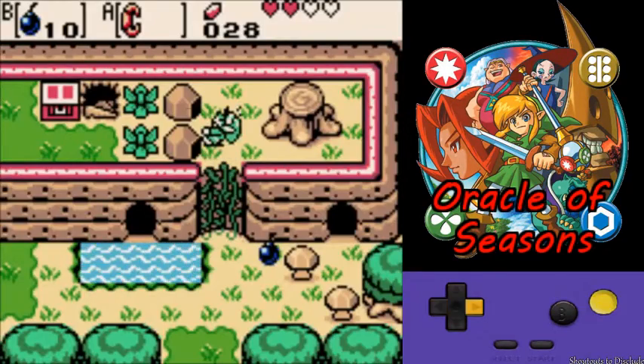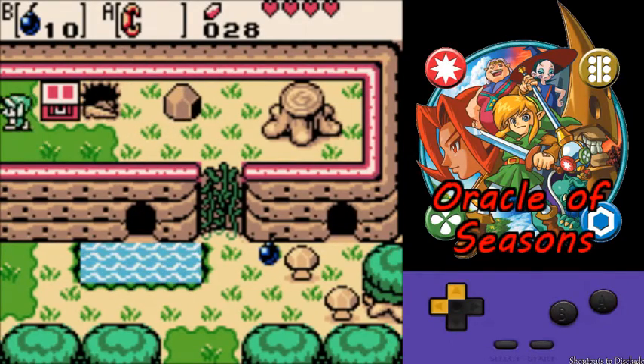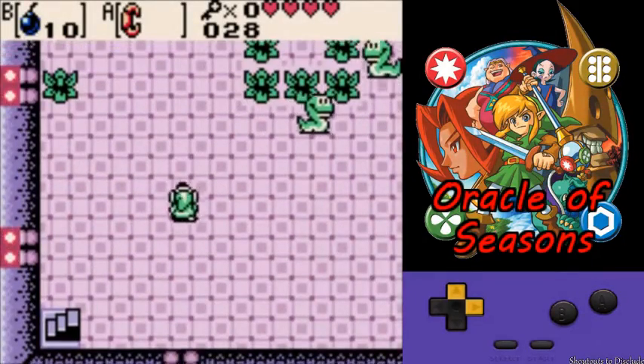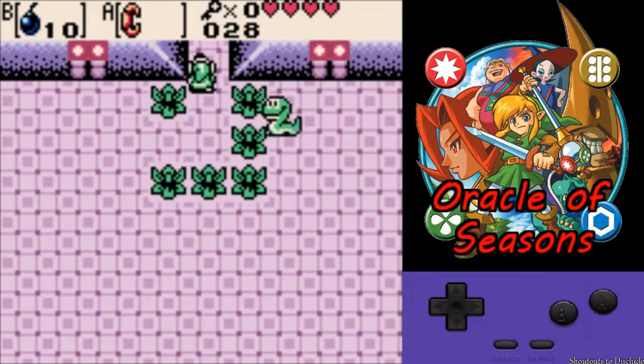That moblin can be really annoying, so it's usually pretty nice to charge a spin slash. And these bushes always have hearts, so if you are low on hearts, you can grab them. You won't really need that many hearts. You can take a few damage off your own bombs, but that's it.